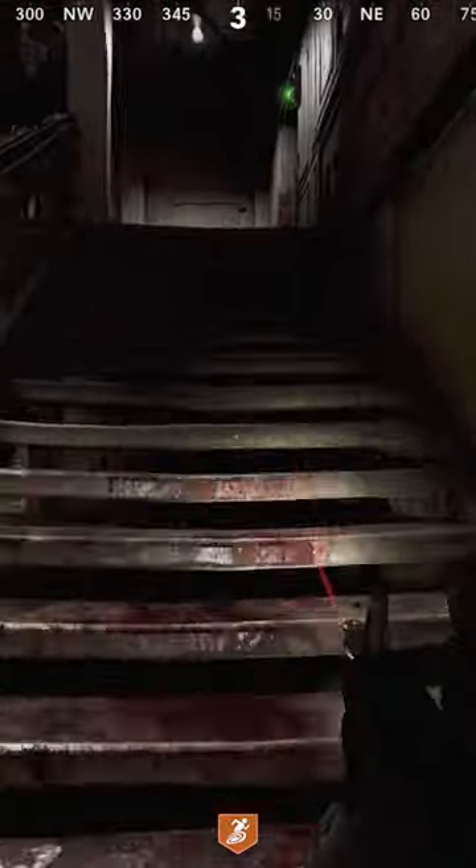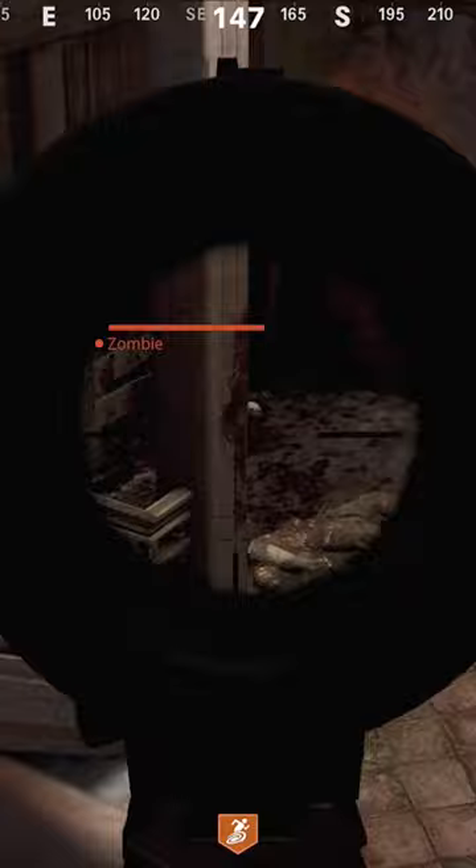This is how to do the Mr. Peaks or Blue Bunny easter egg on Firebase Z. He's right up above Pack-A-Punch. You're going to take your gun, aim down sights at it, and stare at him.